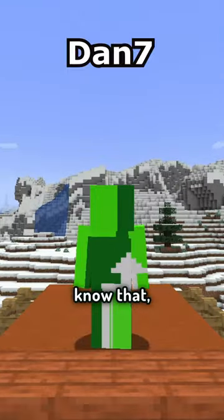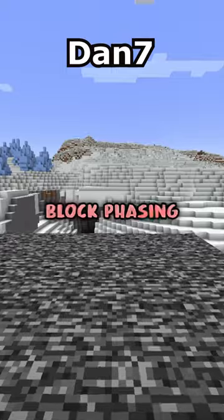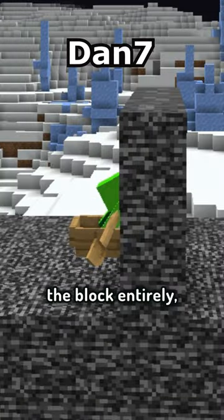Now, most people already know that. But what most people don't know is the secret uses of the boat: block phasing. If you're stuck between a one-block bedrock wall, you can actually use the boat to push through, hop in and out of it, and phase through the block entirely.